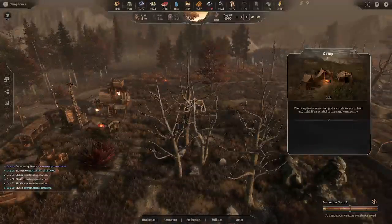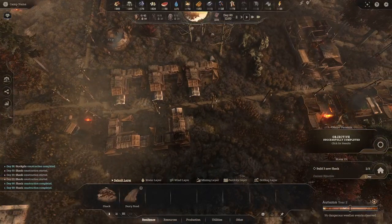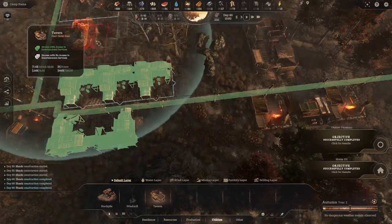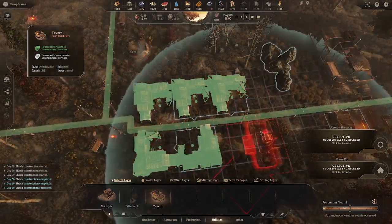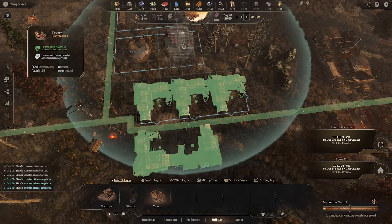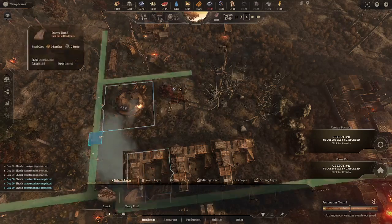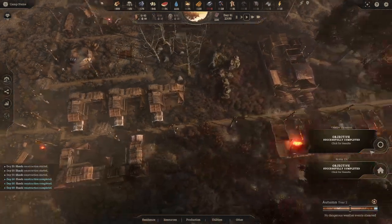The tavern — it's under Utilities. The tavern has a radius that shows which housing it affects. If I put it back here it covers all five houses so they all get the positive entertainment benefit. We'll stick it right here behind the soup kitchen and connect it with roads.